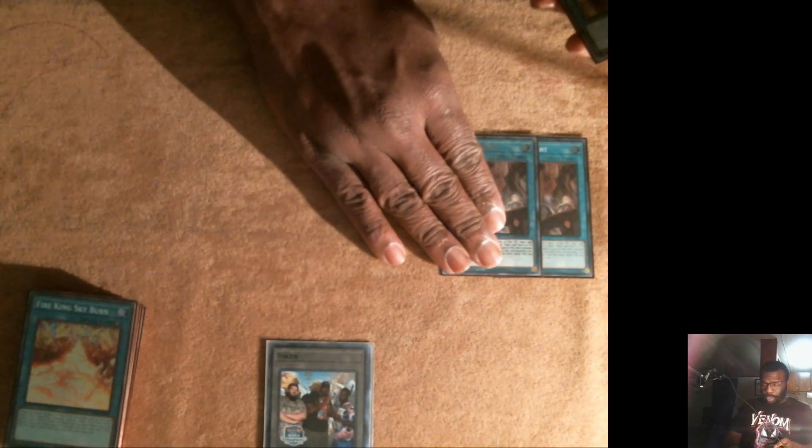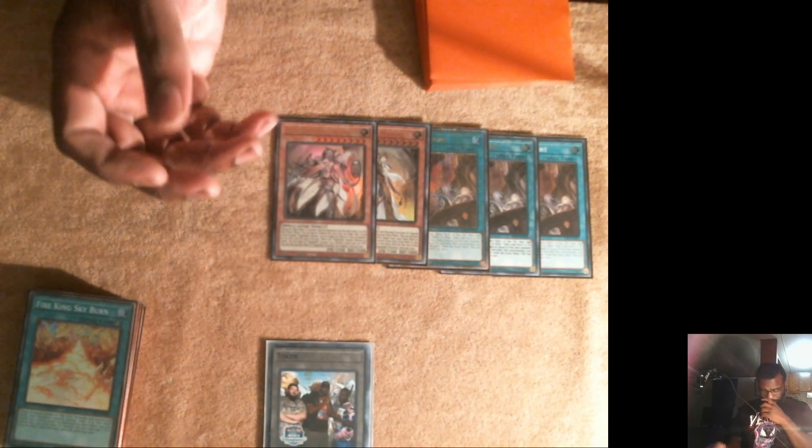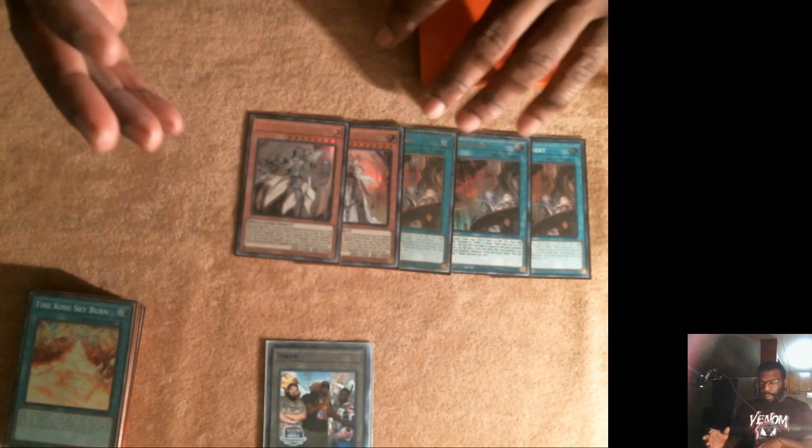For the Nadir package: three Nadir Servant, Maximus, and Fleur. Most lists only play some variation — some play Eclasia, Fleur, and Maximus; some do just Maximus and Eclasia. This works for me, but this is your preference.